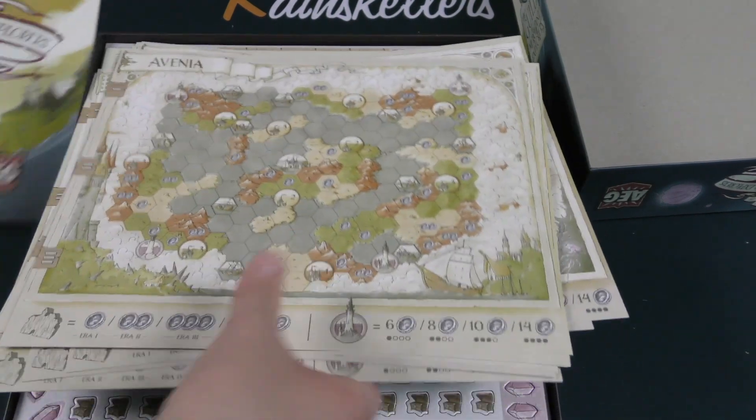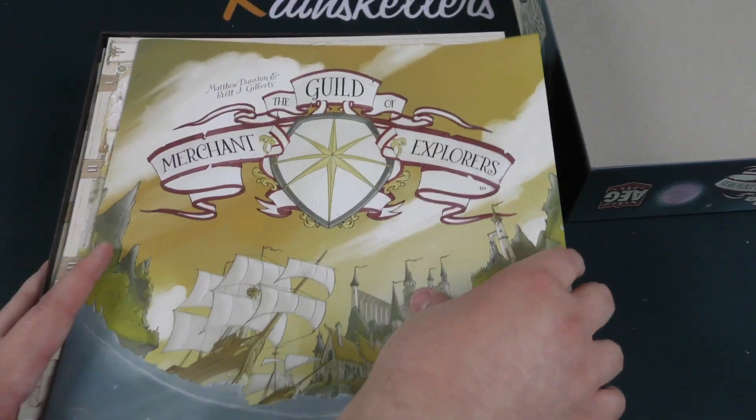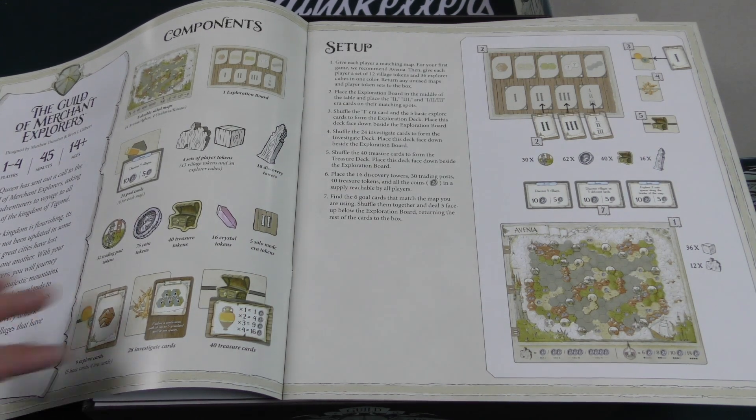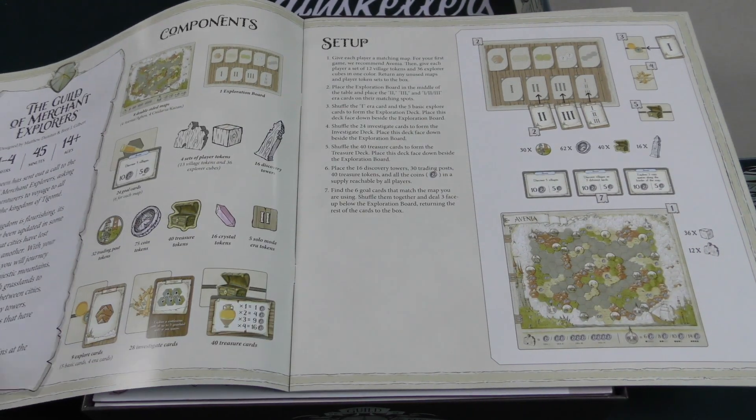You got a central board here. Let's take a quick look through the rule book and see what's going on. Large rule book, but not too much text per section — this is just flavor text here on the side.